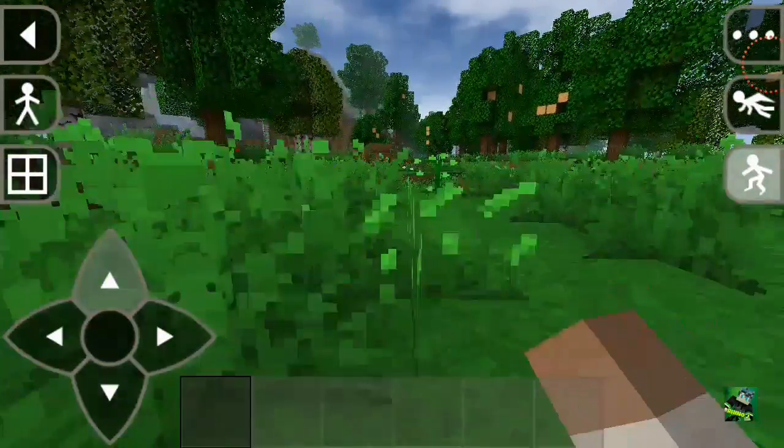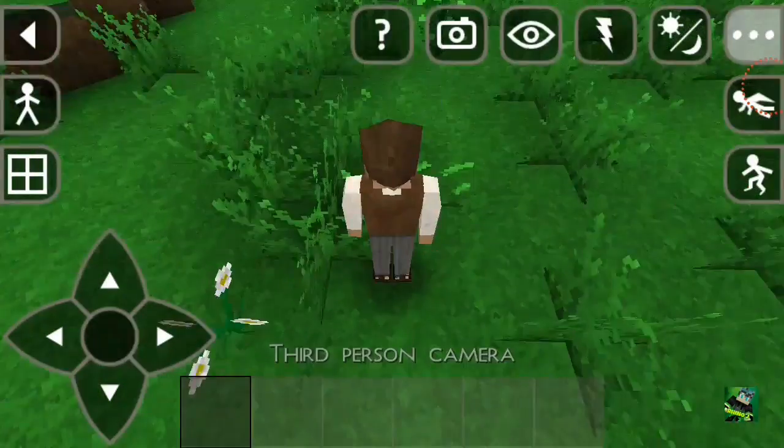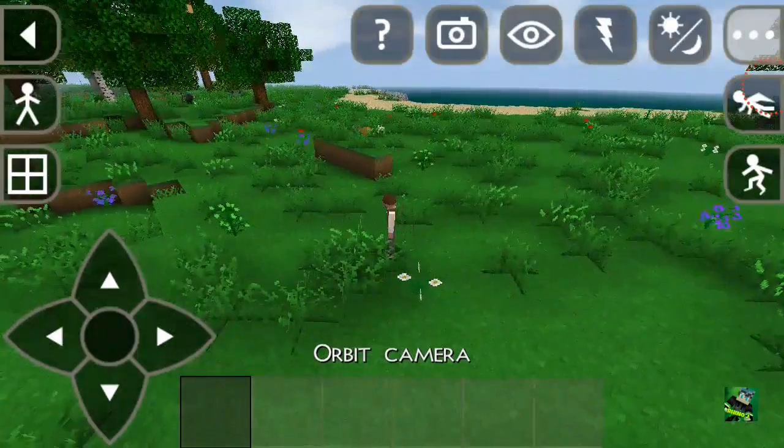What is this? Three buttons. There we go guys - third person camera, orbit. There we go.